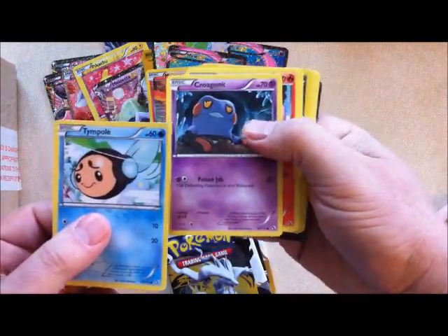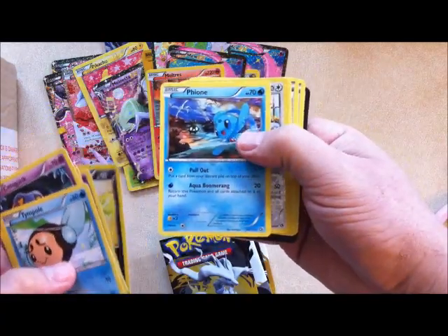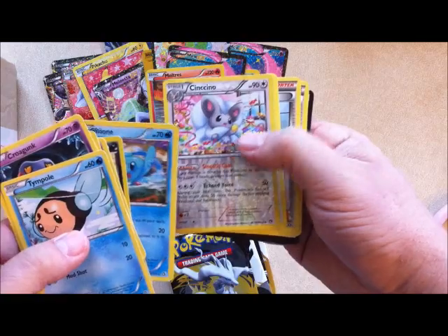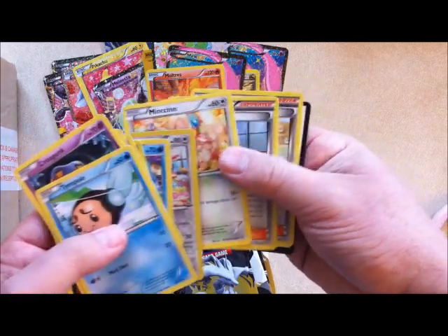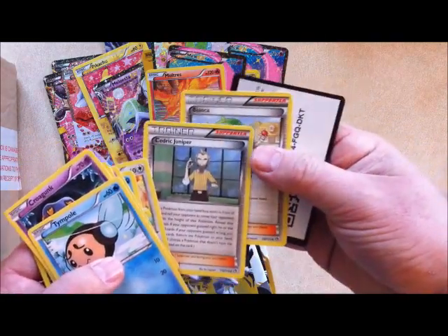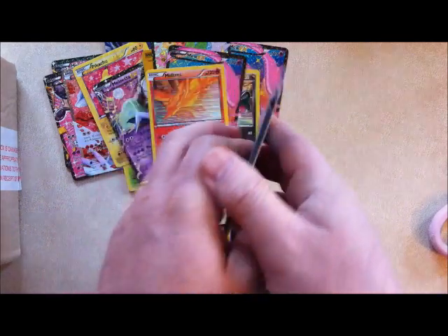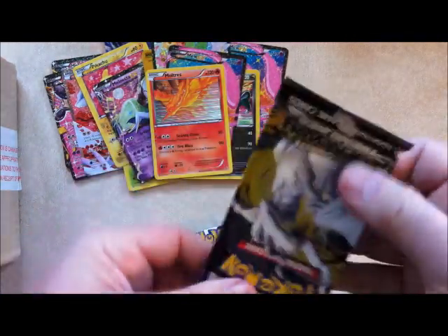Tympole, Crowbat, Tepig, Gothita, Zorua, Fione. Cinccino and Mincino. And Cedric Juniper and Bianca — like one of the other packs before, we had the two trainers together in one pack. That's interesting the way those two are packed together.